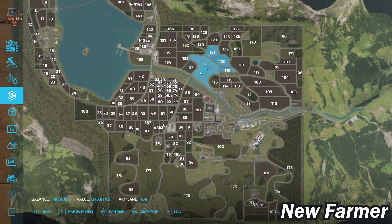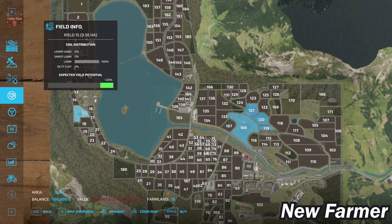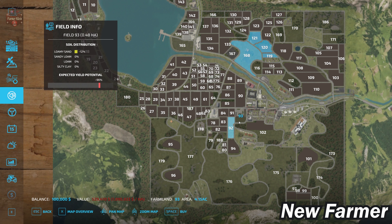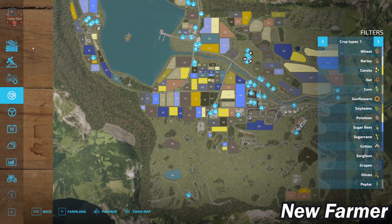In addition to the starting farm at farmland ID 168 — which you can buy in any alternate game mode for $376,000 — we have a buildable plot at ID 167 for $171,000, a cow farm at farmland ID 15 for $455,000, a cow and chicken farm at farmland ID 178 for $430,000, a horse farm at farmland ID 93 for $529,000, a cow farm at farmland ID 98 for $1.5 million, and a cow pasture at farmland ID 97 for $52,000.